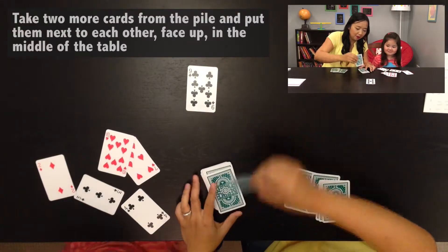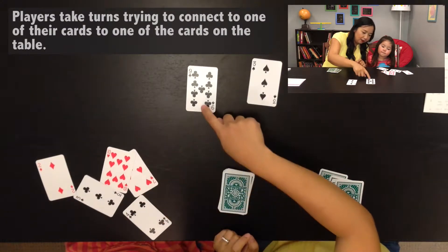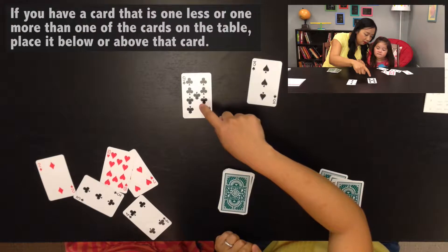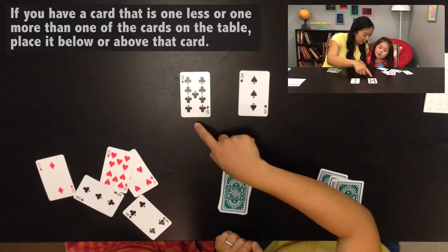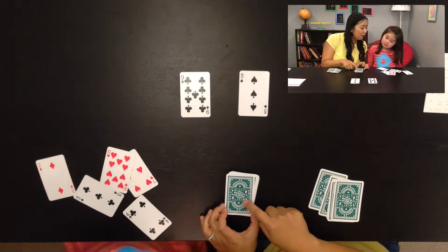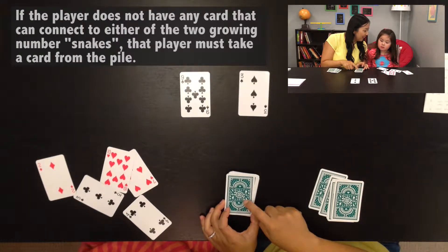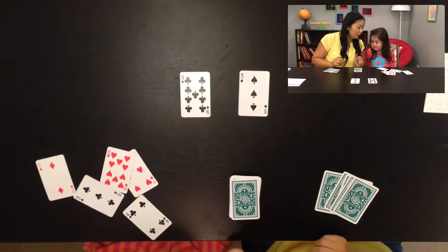We're going to take turns. If you have a card that's either a smaller or larger number than any card already down, you can put it there. We'll make two number lines. If you don't have a card that fits, you pick one card from here. See who gets rid of all their cards first.